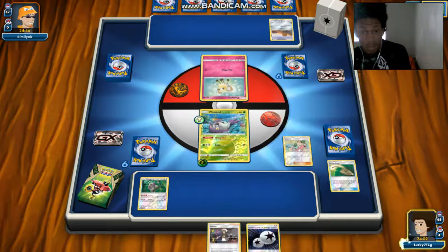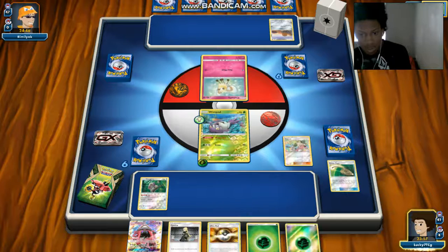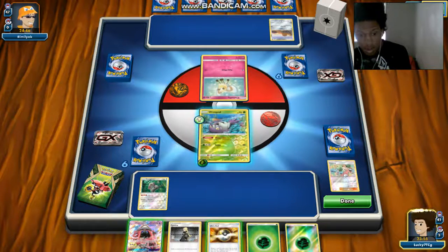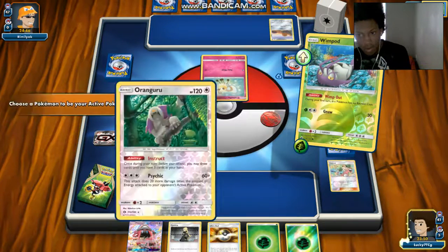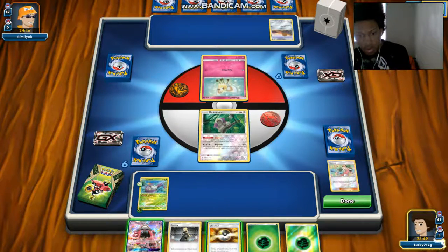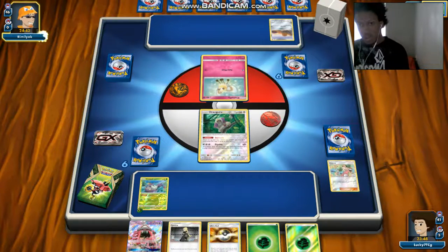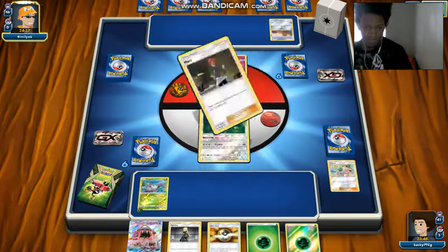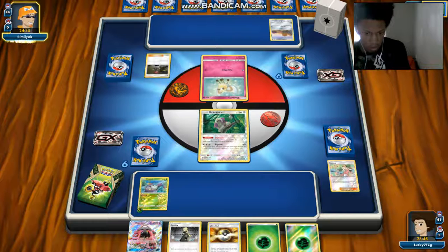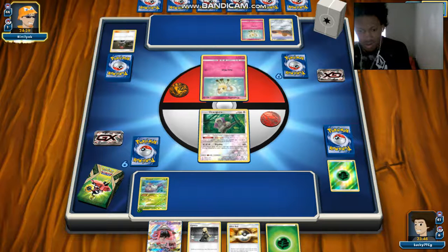I think we're going to just Copycat - that would be a pretty nice idea. We're going to have a Wimpod on the top and we're going to get a Gliscor. We're going to retreat for three with our Wimpod ability. We could go Lele Guzma to knock out the Trio. He did toss out our Grass energy, which is fine. We got eight of them - nine or eight energies in the deck.